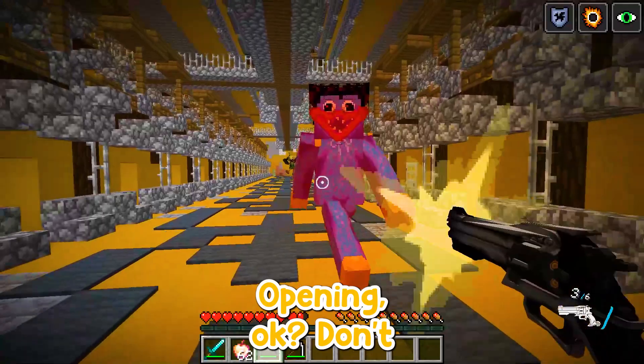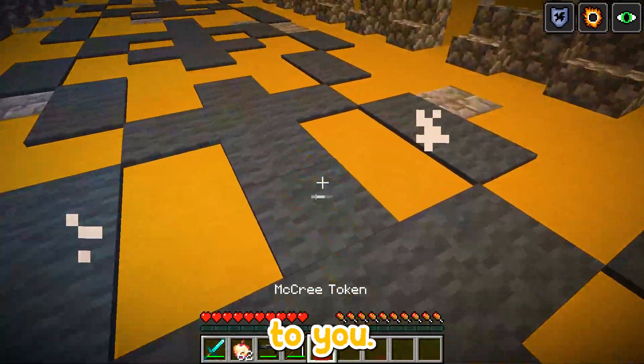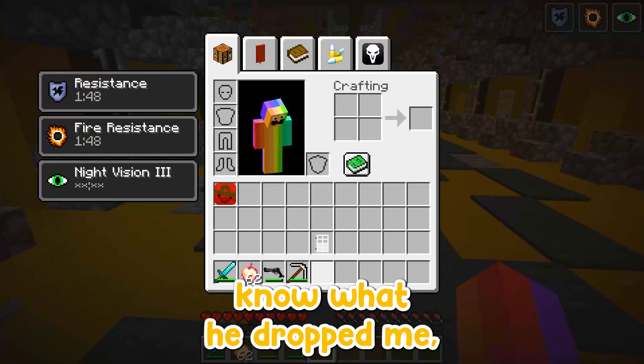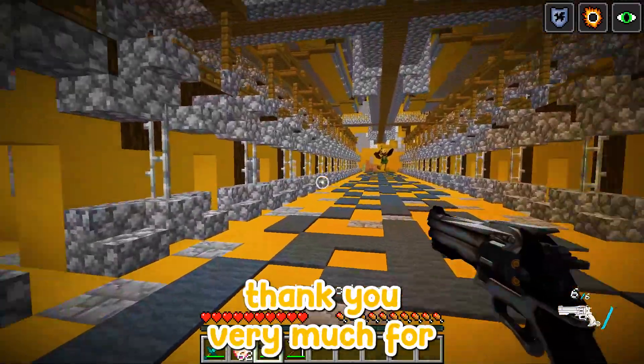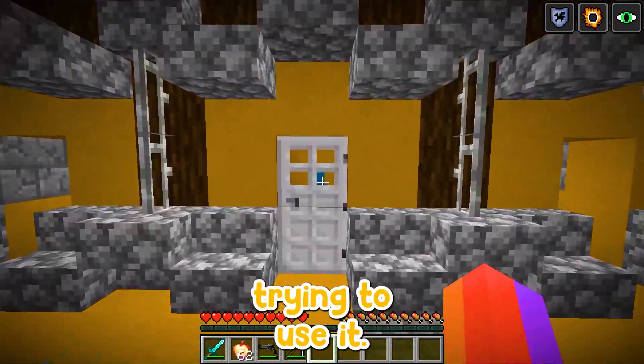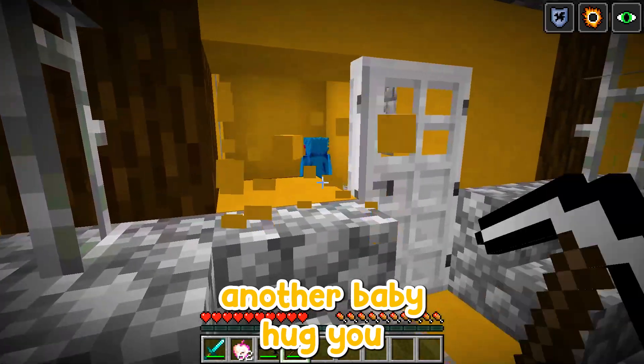I'm sorry I had to do that, Huggy Wuggy. Thank you — he dropped me some weird item. I'll be trying to use it. There's another baby Huggy Wuggy here — there are so many different crazy mobs in here.